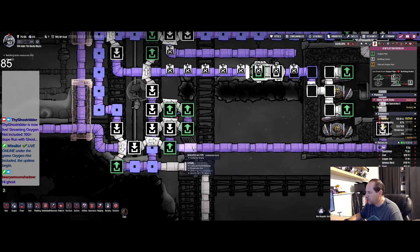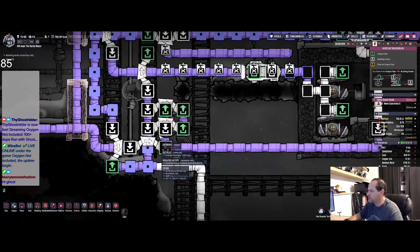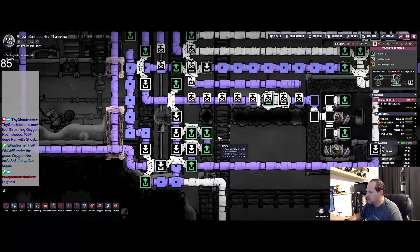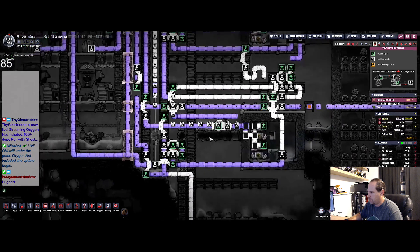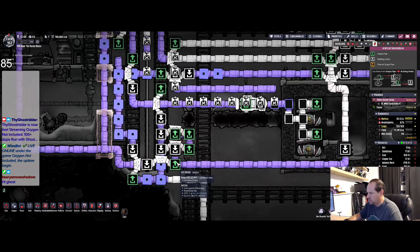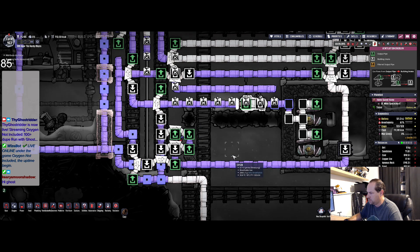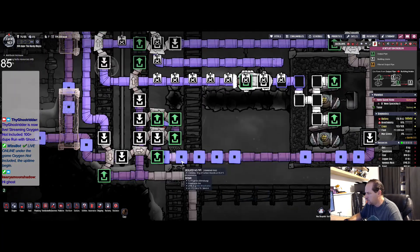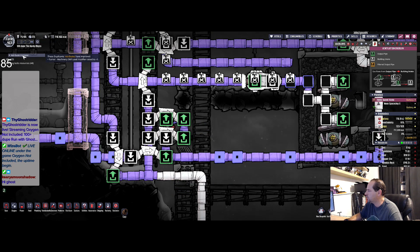Why are you not going over here? You should be going over here. Why are you not going over there? Okay, pause this for a second. So — big old cluster going on. Attributes.